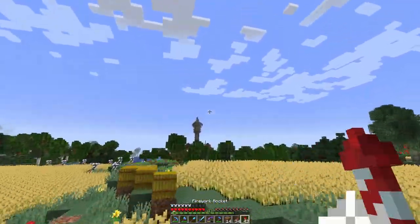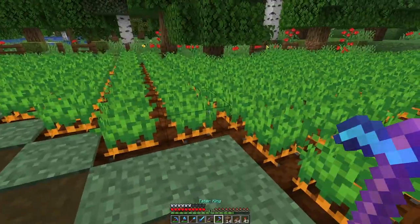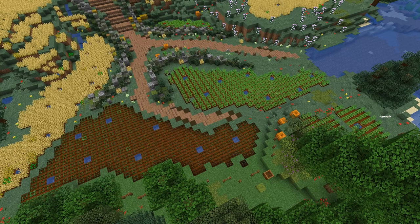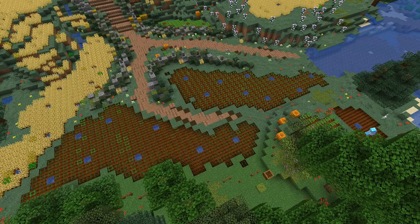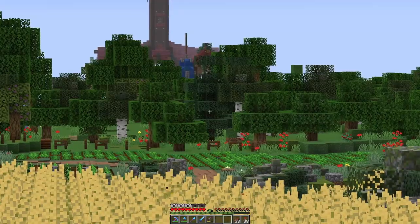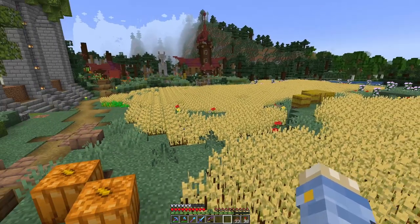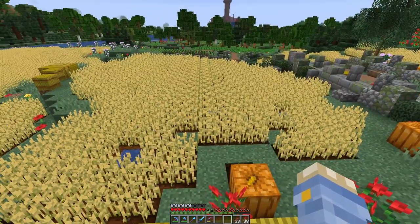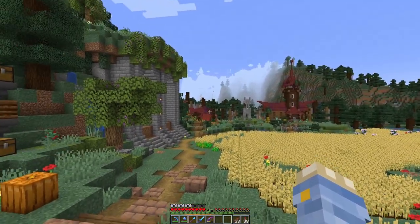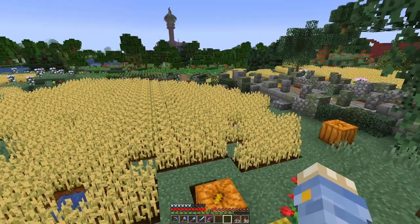I'll do the potatoes and the carrots first so they can grow. I didn't bring sugar canes, oh well. I'm going to leave the wheat fields for now - I've got the potatoes and the carrots but I've already got so much wheat, maybe 20 full stacks of hay bales, so I'm fine. Some of this is going to get turned back into grassland anyway for when I put the cottages on it, so I'll end up harvesting some then. But it takes so long to replant.